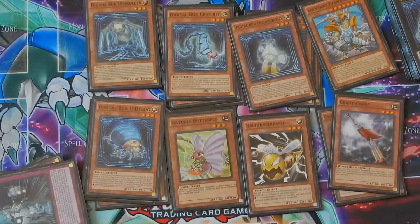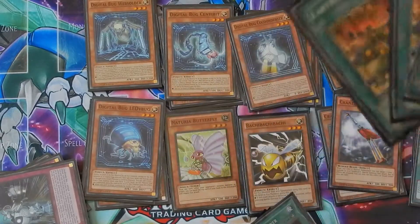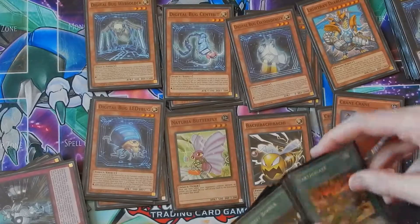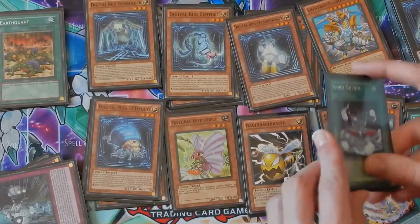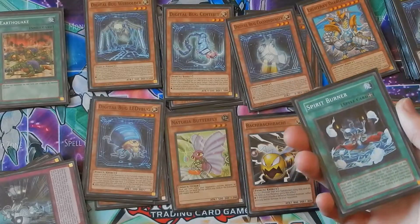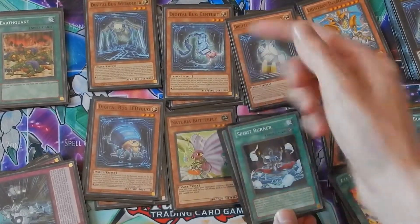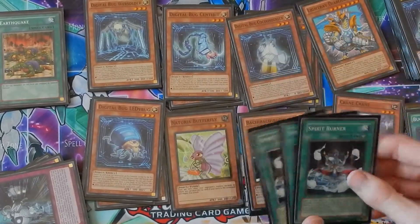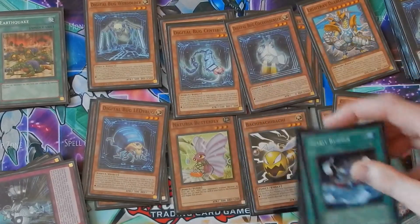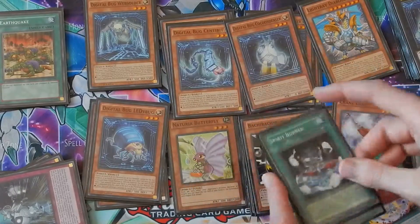Some of these cards need to be put in defense position, so: Earthquake is a great spell card that switches all monsters to defense position, so you could summon Centibit then Earthquake it to get its effect — same with Ladybug. Spirit Burner is an equip spell that switches the equipped monster to defense when activated. It's like Earthquake but for one monster, so you summon a Centibit or Ladybug and it goes to defense immediately. The great thing is when Spirit Burner is in the graveyard, you can draw it back to your hand — so if you have a Centibit but nothing to switch to defense, you can guarantee Spirit Burner from the graveyard. Really good card.